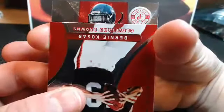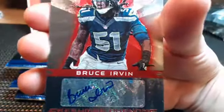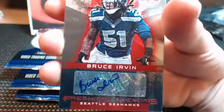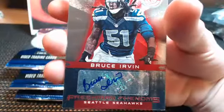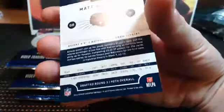Bernie Kosar red for the Browns and the first hit is going to Seattle - Bruce Ervin, a former Mountaineer! That card goes to Manny. Manny, congrats man, Bruce Ervin wreaks havoc on the field. I watched him play - I usually get season tickets for the Mountaineers, beautiful Morgantown, West Virginia.